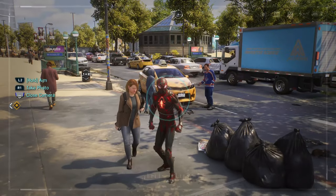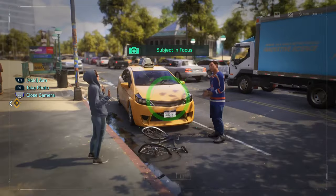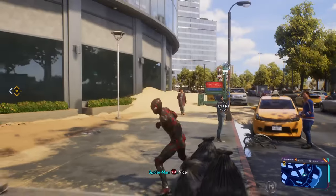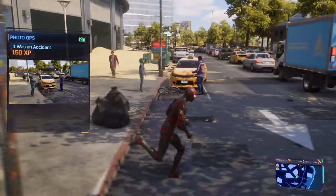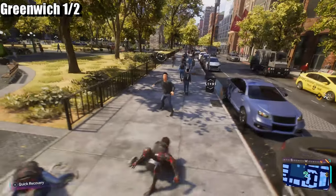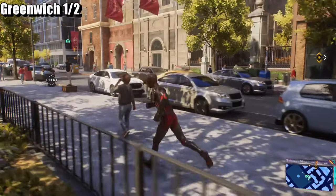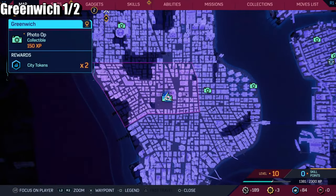You've got to go up on the camera or on your D-pad as it tells you right there. I literally forgot how to take the pictures, and that's pretty much it. We're headed over to Greenwich. If we scan it — there we go, we scanned it. So here we go in Greenwich.